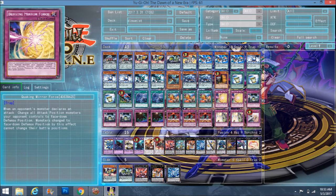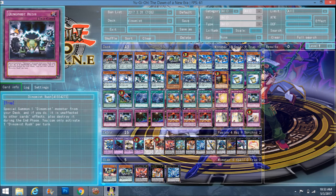Moving to trap cards: double Quaking Mirror Force. In my opinion, it's still the best Mirror Force around — when link format comes that may change, but for now I'm playing two. Next, triple Dynamist Rush: a normal trap that special summons a Dynamist monster from your deck, and that monster is unaffected by all other card effects for the rest of the turn.